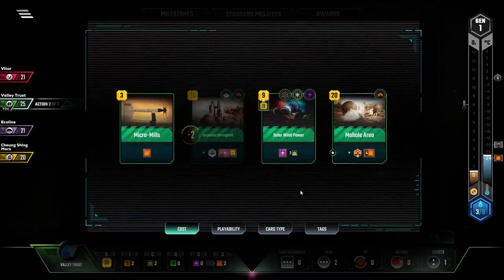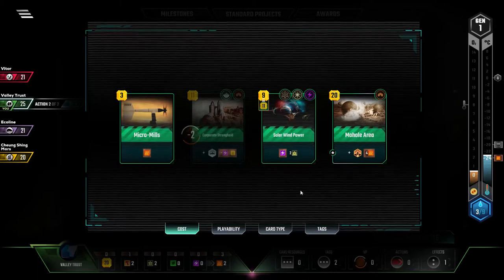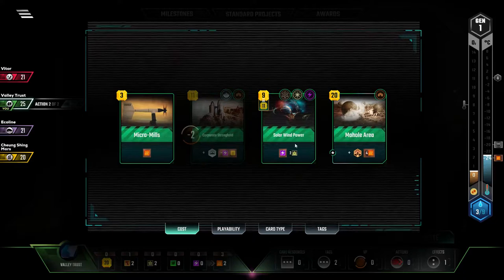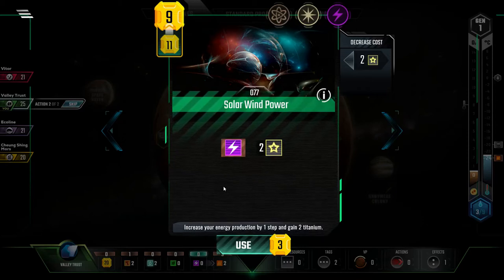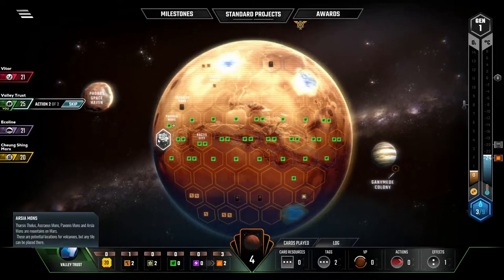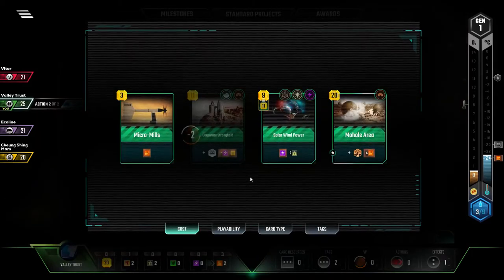The question is, what do I go with — Molehole, or Solar Wind plus Stronghold? I think Solar Wind plus Stronghold is the correct answer here. Although, if I delay it by one, I could wait for somebody to place that. But early game income is so important.